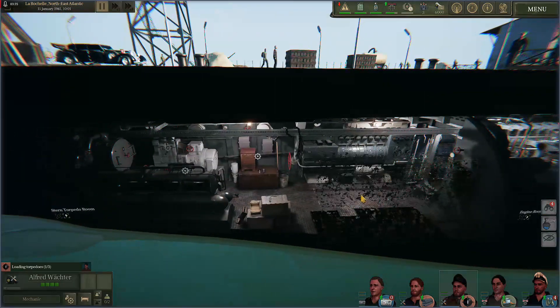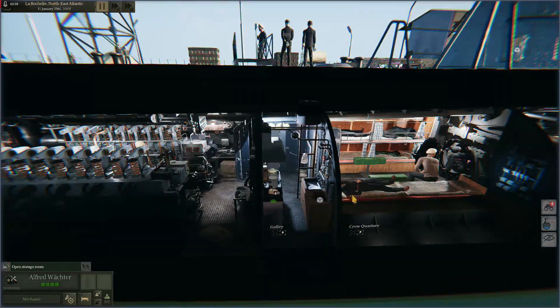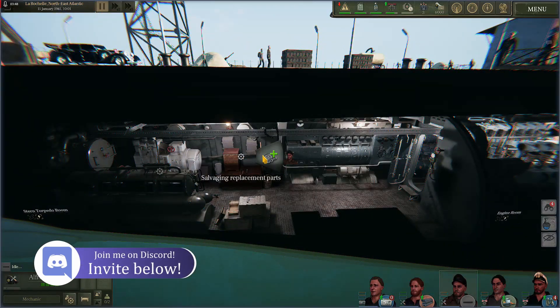Let's go ahead and grab Mr. Watcher, and we're gonna head on back here to the workshop. The reason for that is, of course, in our storeroom we have 10 scrap metal parts. So we're gonna go ahead and make use of those parts by building some spare parts.